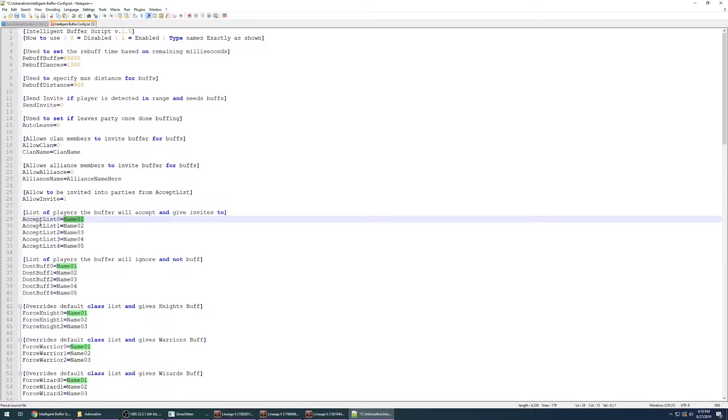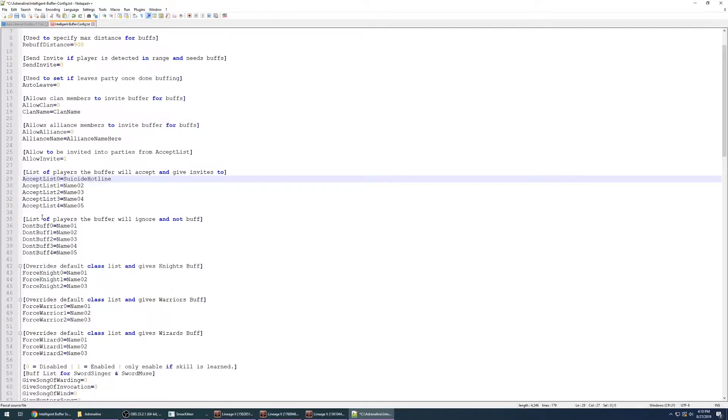The accept list is used for multiple things such as allow invites and allow sendings. You also have a list of don't buff — these are basically leechers in your party. If you don't want to waste mana on them because they're just gaining XP and don't need buffs, you can add their name to this list and it will ignore them when it comes time to buff them.